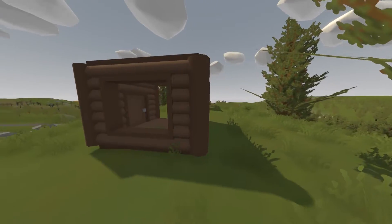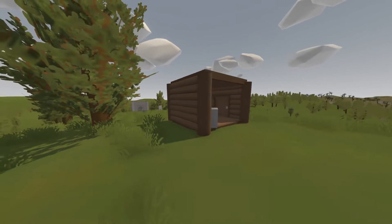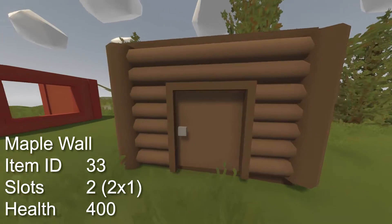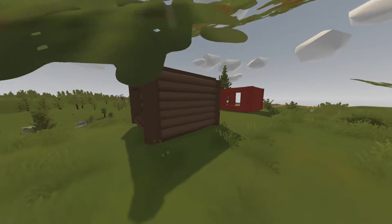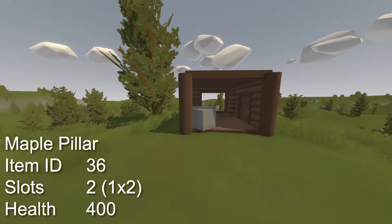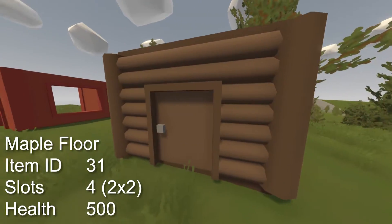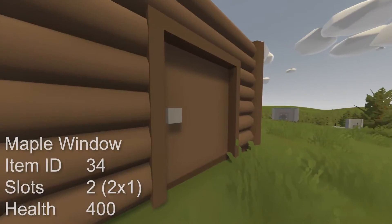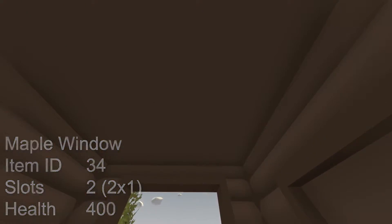Now with metal out of the way, let's go on with wooden barricades. Keep in mind that all wood types have the same health whether it's maple, birch, electricity, etc. The maple wall has an item ID of 33, takes up 2 slots in your inventory and has a health of 400, which is significantly worse than the metal one. The maple pillar has an item ID of 36, takes up 2 slots in your inventory and has a health of 400. The maple floor has an item ID of 31, takes up 4 slots in your inventory and has a health of 500. The maple window has an item ID of 34, takes up 2 slots in inventory and has a health of 400.